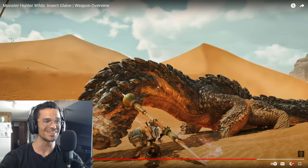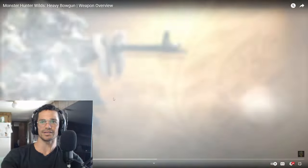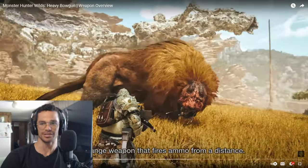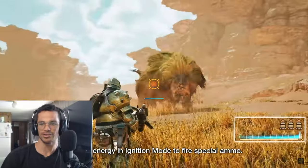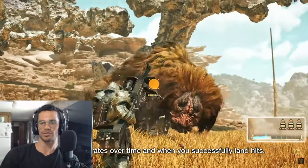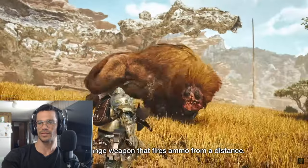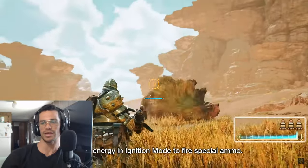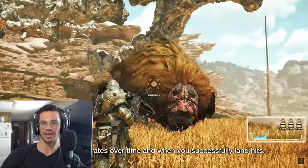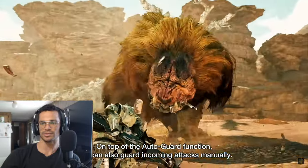On to the next one — that was Insect Glaive, now we got the Heavy Bow Gun. I've seen this one — that armor set with the Heavy Bow Gun. This looks like a freaking machine gun! It's a long-range weapon that fires ammo from a distance. Expend energy in ignition mode to fire special ammo, which regenerates over time and when you successfully land hits. Pretty cool.